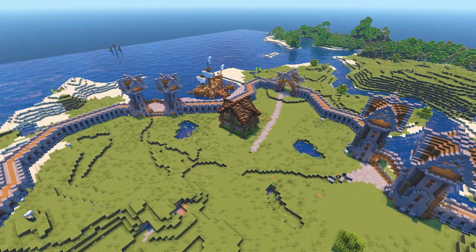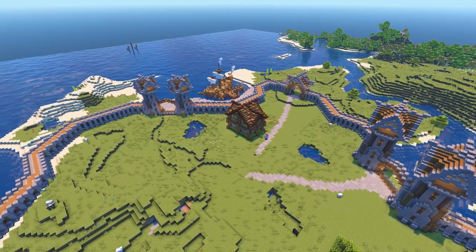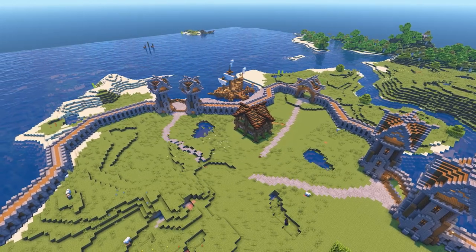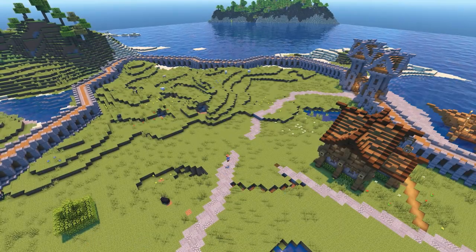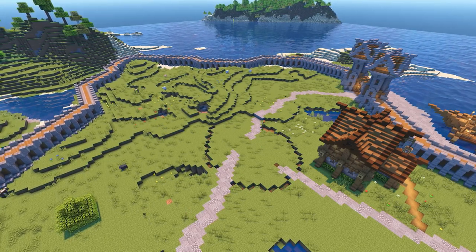I've replaced the path blocks in the lower district with a mix of stone, cobblestone, andesite and stone bricks to create a textured stone path. This is how we'll fill in all of the paths. Now I'm marking out a rough circle around where the three paths meet and this will be where the marketplace will be located.